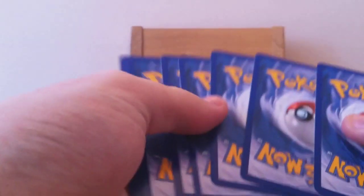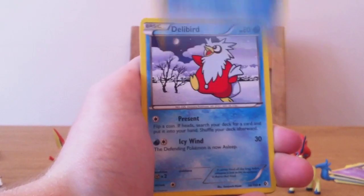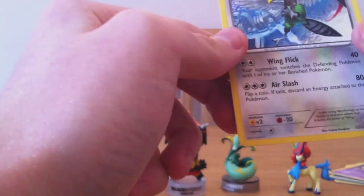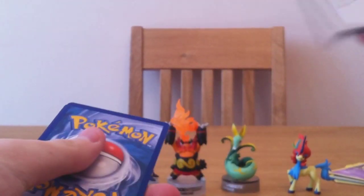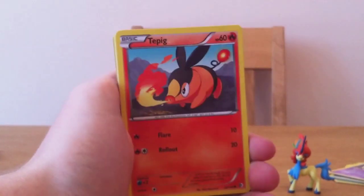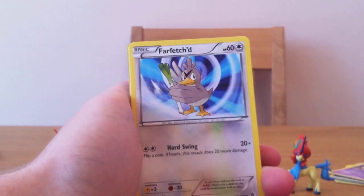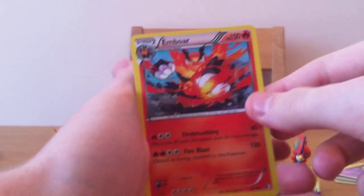Next pack has Lillipup, Ducklett, Squirtle, Dwebble, Dwebble, Frillish, Delibird, Farfetch'd, Servine, reverse Mineshao, and Unfeazant as our rare. Following pack has Switch, Tepig, Pignite, Lillipup, Ducklett, Minccino, Farfetch'd, Lopunny, reverse Skyla, and Emboar — yes! I needed this one, so that's awesome. I don't have to buy that off the internet anymore.